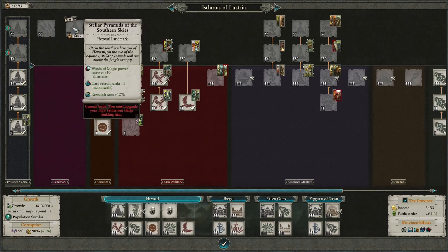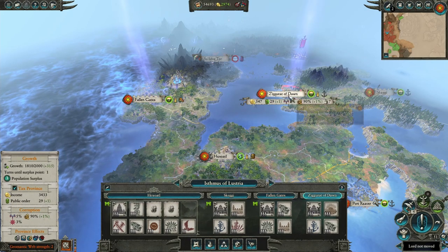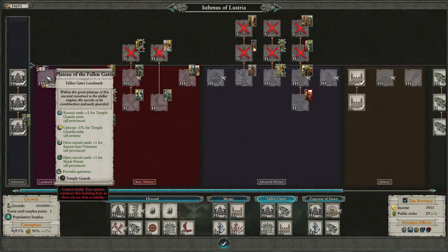We have Stellar Pyramids — Winds of Magic increase for all armies, Lord Recruit Rank, and Research Rate. Honestly not as crazy good as the Blessed Incubator in my opinion, but Winds of Magic is still good, and you do need that Research Rate as the Lizardmen. Moving over to the Fallen Gates, we have the Plateau of the Fallen Gates. This one I could see not being as useful if you don't think you're going to use Temple Guards — and even if you do, 5% upkeep reduction for all armies isn't that big. But the Recruit Rank is nice, especially for your heroes having that bonus Recruit Rank. And this is a campaign where Temple Guard might be worthwhile, at least because your Legendary Lord has the upkeep reduction trait for them. So I definitely think this is a useful building worth consideration.